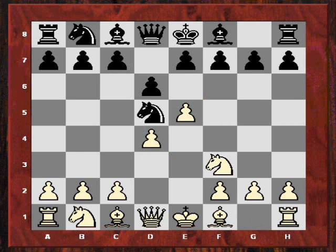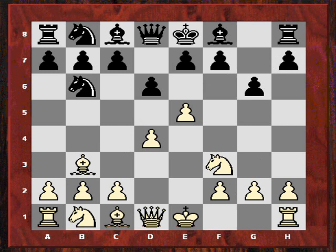Black now does something about the bishop - he fianchettos it by playing g6. Nigel Short plays Bc4, very classical - it's a classical diagonal for the attack. Then Nb6, Bb3, so black fianchettos the bishop. There is perhaps a threat of dxe5, but Nigel ignores that for the moment and just plays a4.